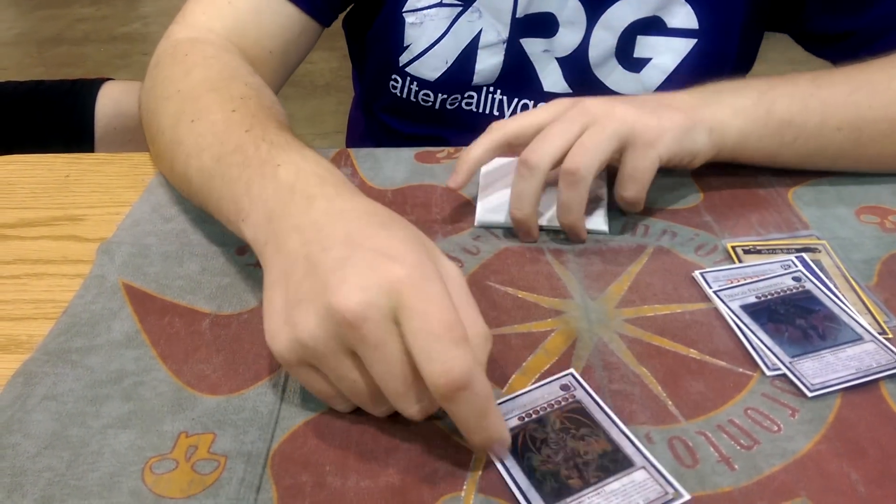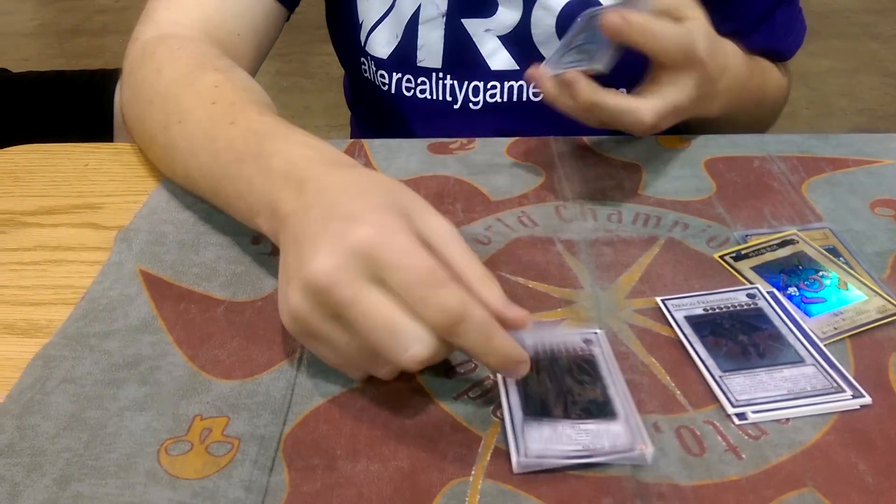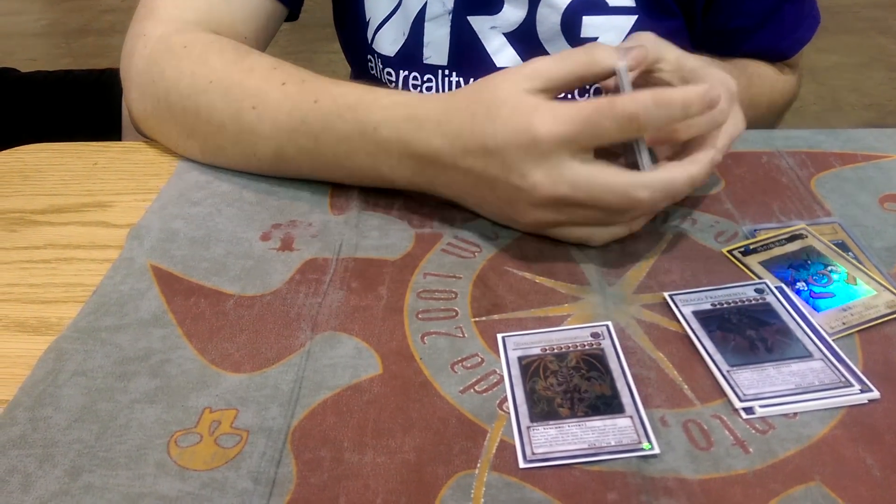Scrap Dragon, Thought Ruler — this was the other card against Burning Abyss. This card's actually insane. You just attack over, and then Karma Cut and Phoenix Wing Wind Blast don't stop it.